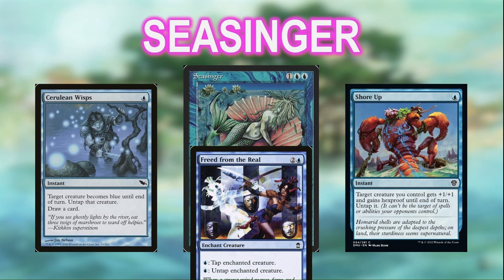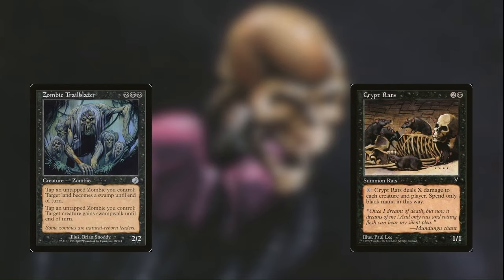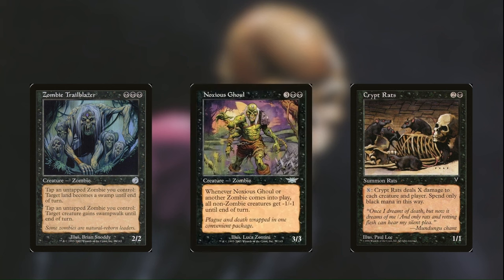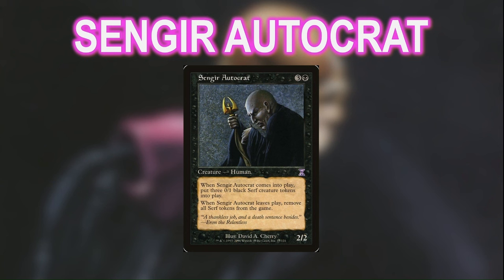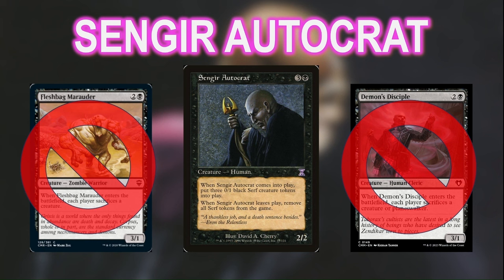Next, we have the black deck, which I had an incredibly difficult time building. Old school black uncommon creatures tend to either work solely with zombie strategies, kill everything in play every turn, or, in the case of Noxious Ghoul, both. I wanted something a little more fun and unique than that, so I eventually settled on Sengir Autocrat. This is an aristocrat-style deck that purposely avoids Fleshbag Marauder effects, which can be miserable to play against in a casual setting. Feel free to add some of those in if you like them, though — they'd definitely be great in this deck.